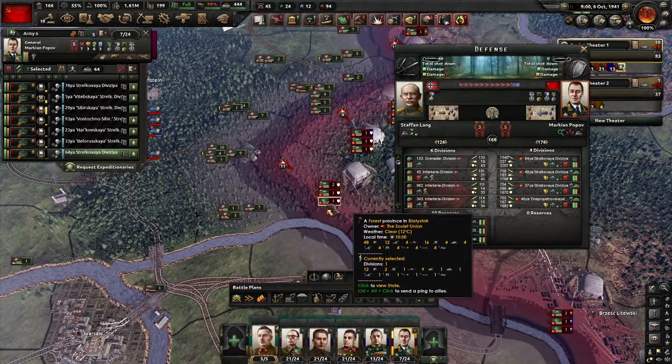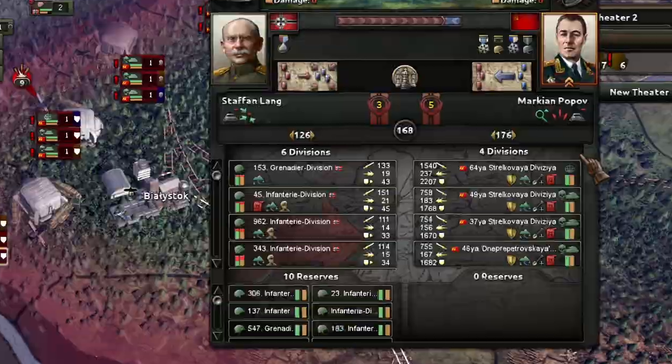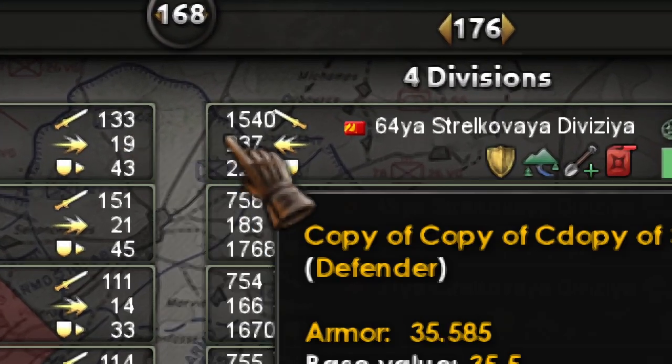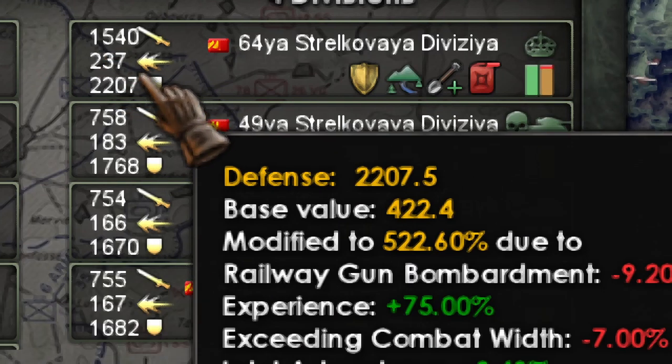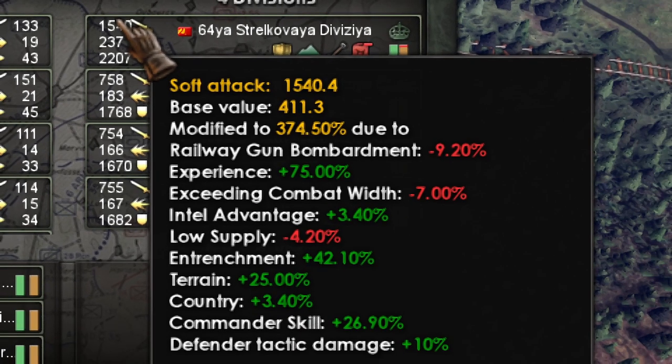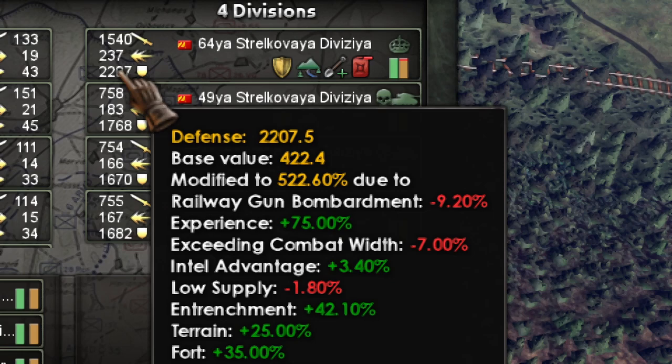Take a look at this combat — mouse over this unit to see the details. The best unit gives 1,500 defensive damage. If you mouse over entrenchment it should say 51, but it says just 42. So in practice, 51 entrenchment translates to 42%, meaning the actual effect of having 43 entrenchment bonus is 42% extra defense and damage.